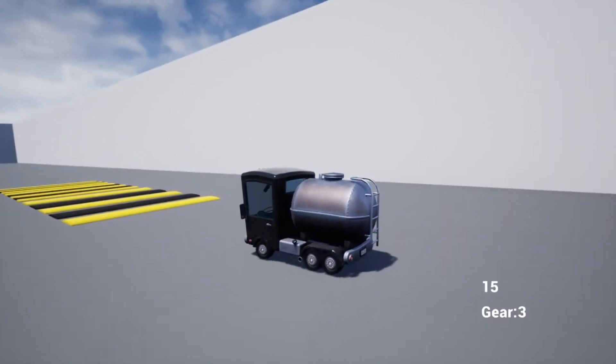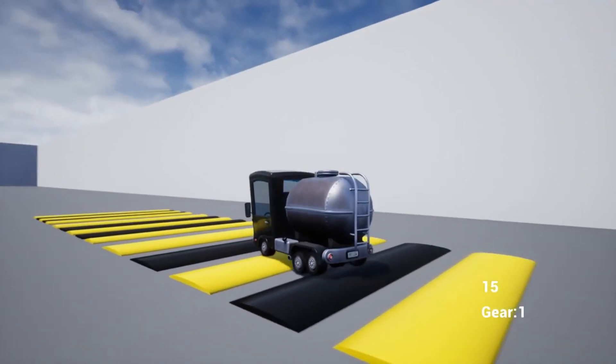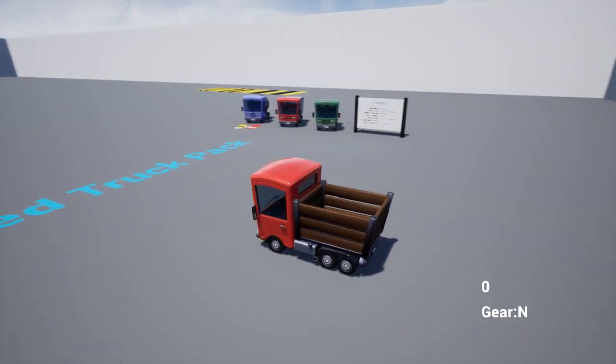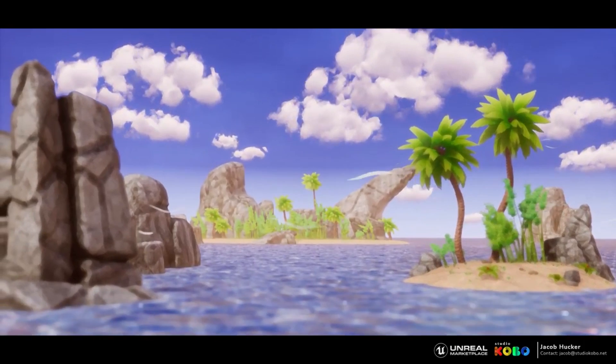First up we have the Stylized Truck Pack. This contains a driver ball, a stylized truck model with a gasoline version, a box truck version, and loads of truck options. It says this asset is suitable for PC and console games.